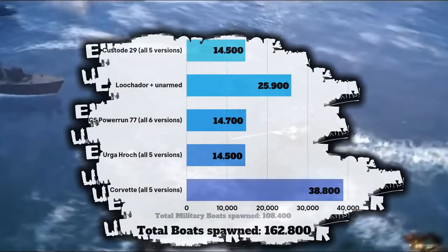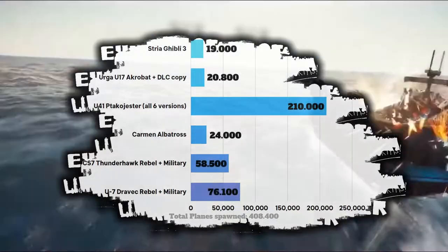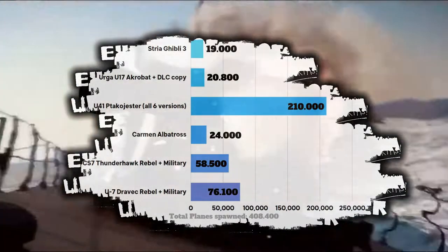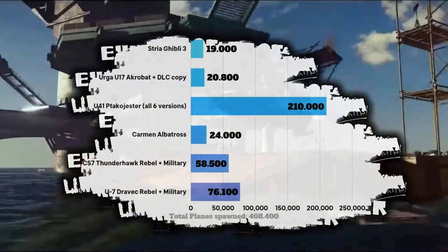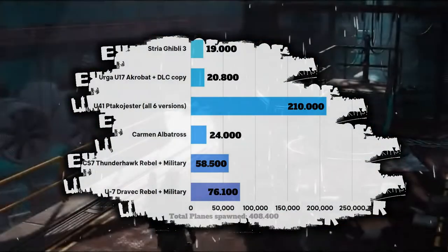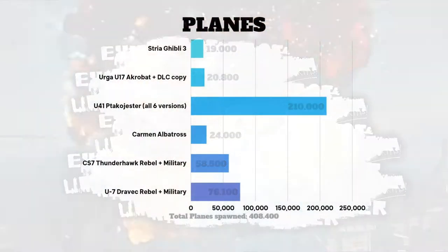The second most used vehicle category is air vehicles. Let's start off with planes. With an absolutely insane lead, we have the Progester with a spawn count of 210,000. Following it far behind are the Dravak and Thunderhop, with the Albatross, Acrobat, and Ghibli further back. Planes have been spawned an insane 408,400 times.